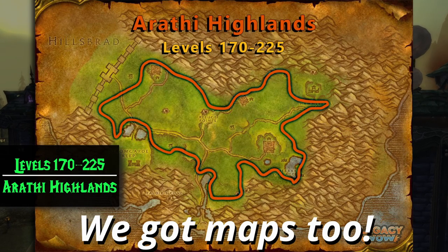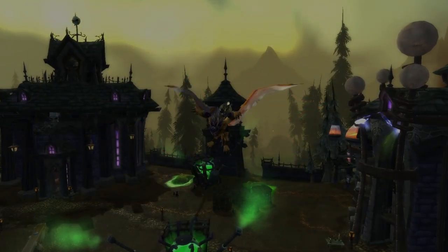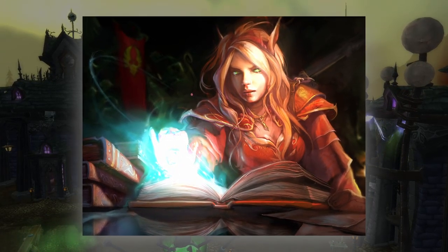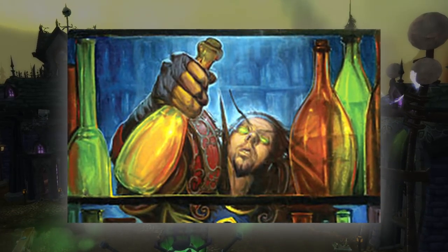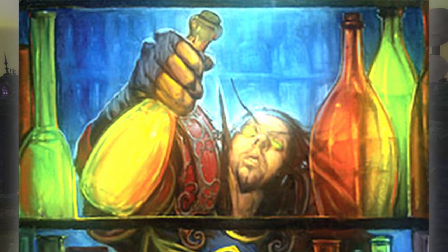Wrath of the Lich King brought Northrend with it, which has a lot of new valuable herbs. It also brought a new skill, Inscription, which uses these new herbs. This makes herbalism even better because now there are two professions that consume the herbs that we pick — alchemy and inscription.